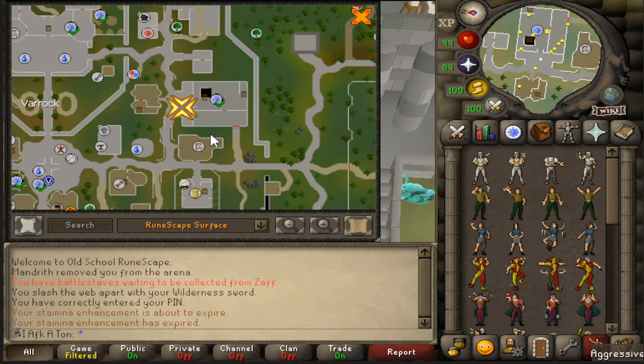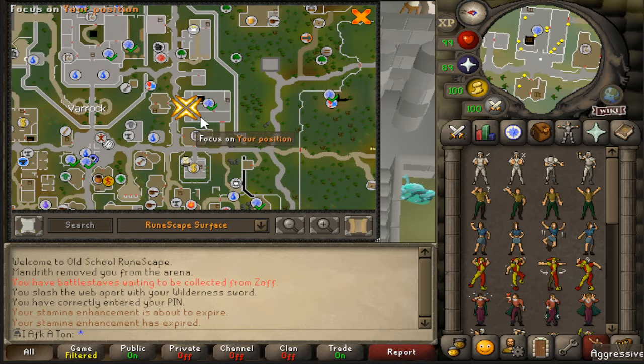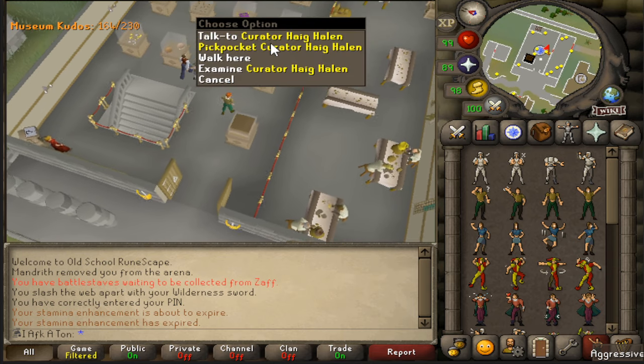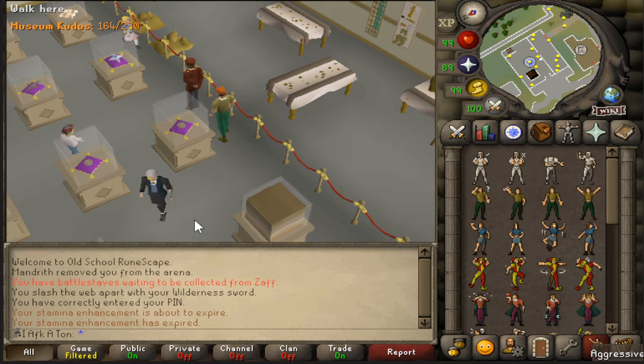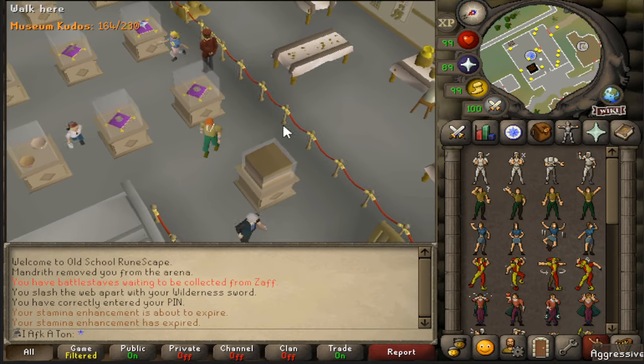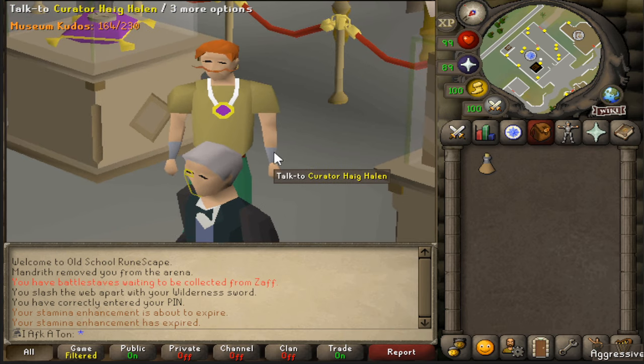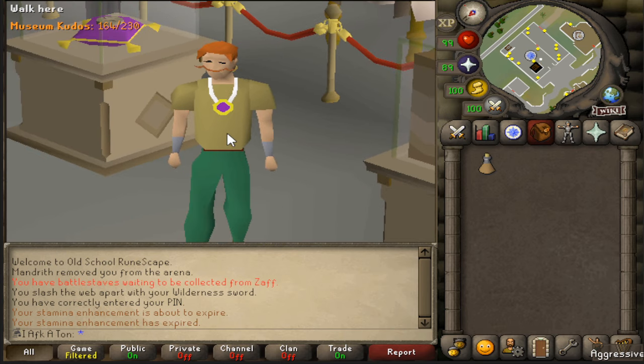To get to the Varrock Museum, it will be located on the northeastern side of Varrock right here. The main curator on the bottom floor is right here in a nice black suit. If you have the Baronite pieces you can talk to him and that will get you up to five museum kudos. That's the first option — mostly something you want to do if you're going to be a completionist. If you're just looking for 150 kudos, it's probably not the best method.